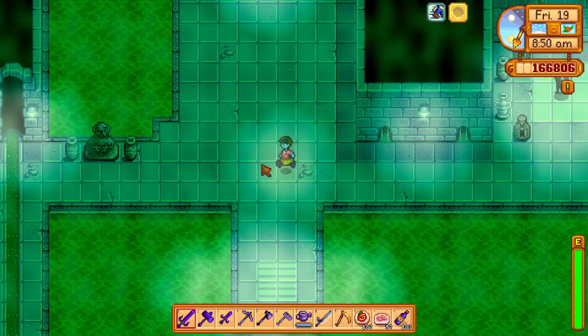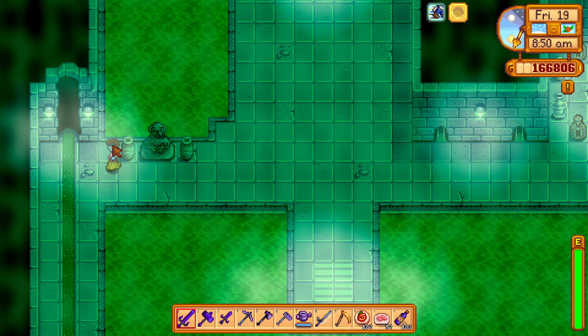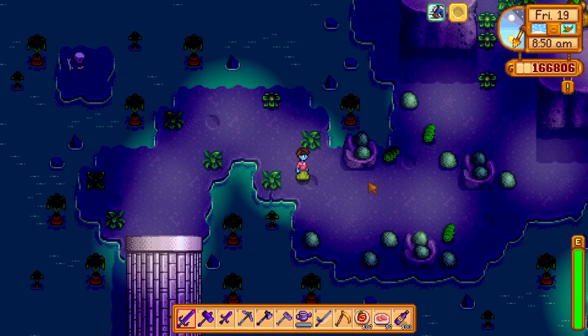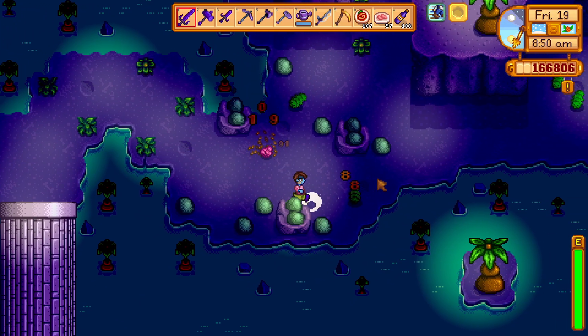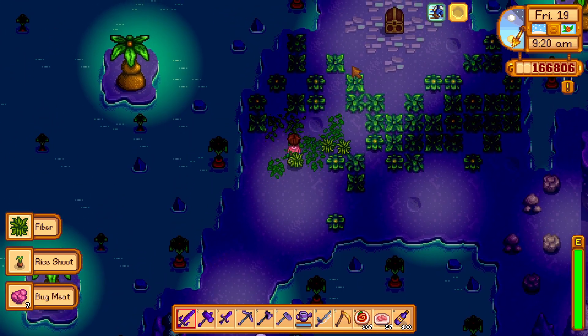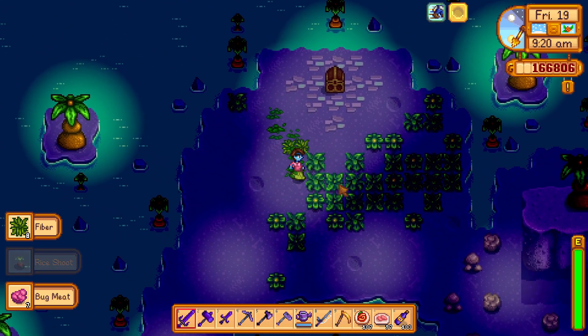I want to show you how to get the Void Talisman and the Magic Ink. First you go inside the cave in the sewers after talking to Kropus. At the end of the sewers level you will get the Void Talisman quest item in a chest.